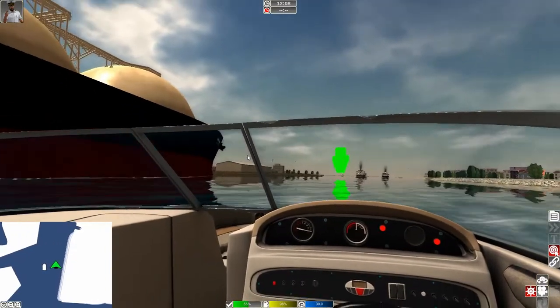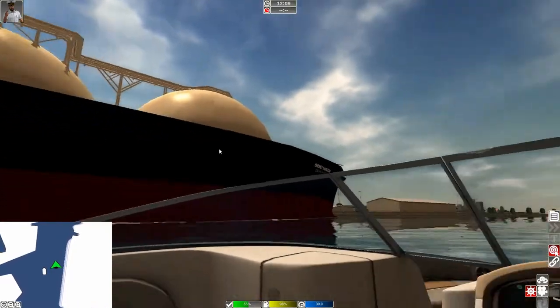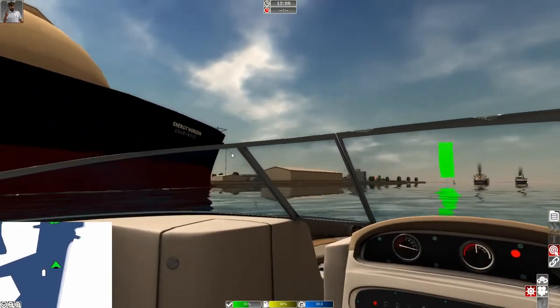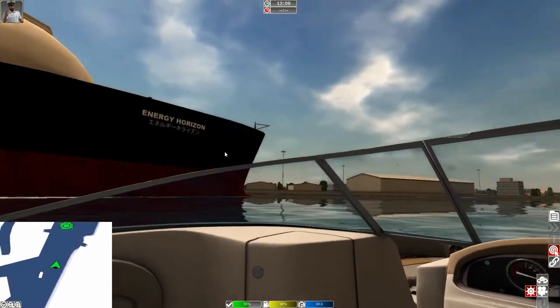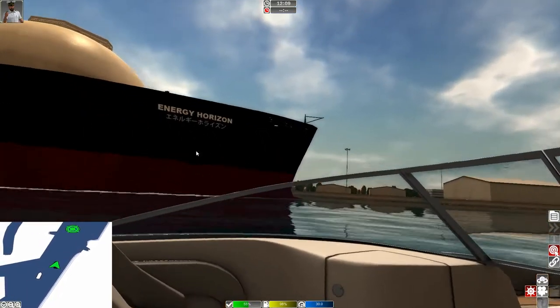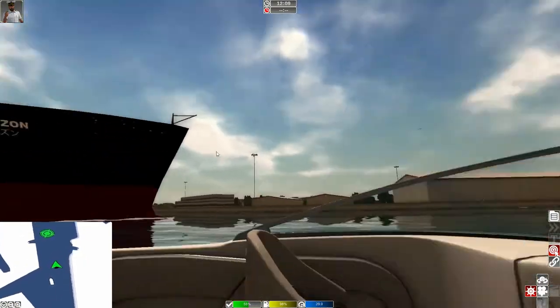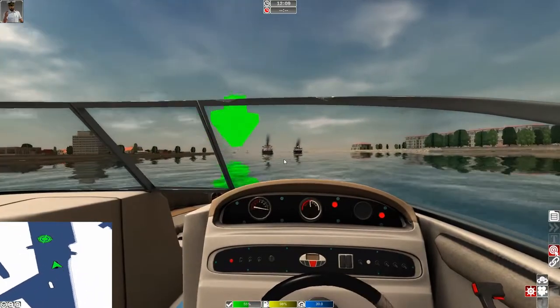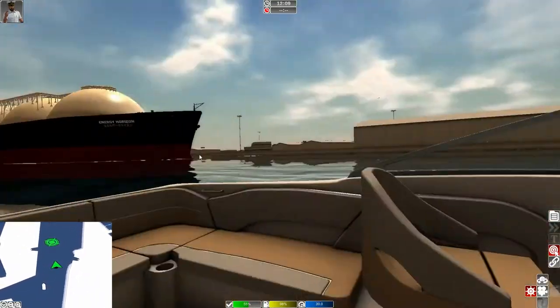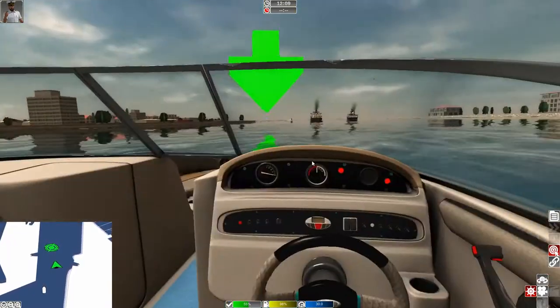There are two more ships in front of us — that's a big ship, look at all the pipelines and stuff on it. Energy Horizon Tokyo, Japan. I think the ship names may be new to this update — I don't recall ships previously having names on them. We can get back in front of this ship, so we are in front of it. But where do they want to put us? Are we almost done?